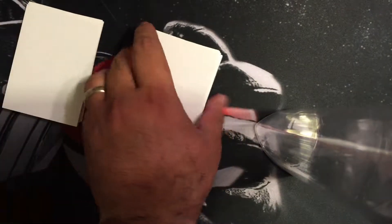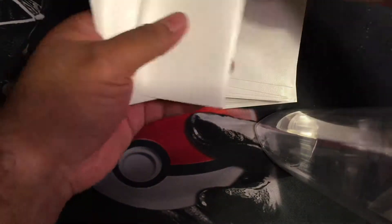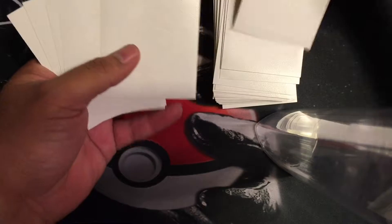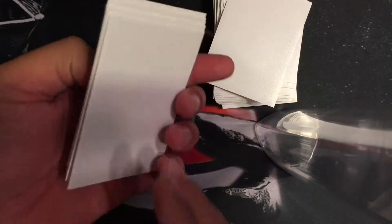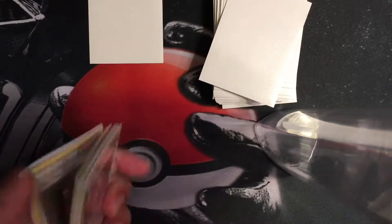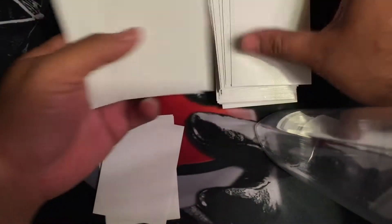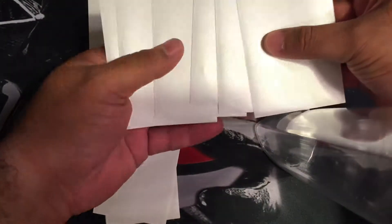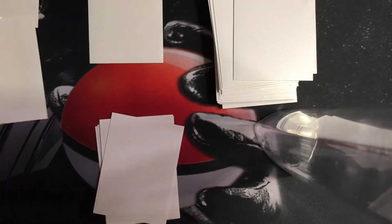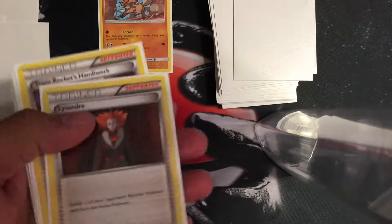My opponent will cut it. Then I'll grab seven — one, two, three, four, five, six, seven. You only do this again if you did not have a basic. So we look, and I have a basic. Turn it around, wait for my opponent. Say he's ready. Then I'll get six prize cards — do not look at them. Put them to the side. And then when you're ready, shake hands, turn it around, and let the game begin.